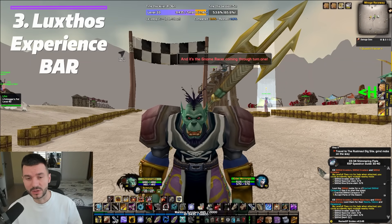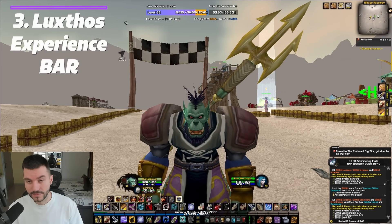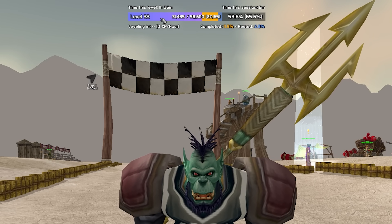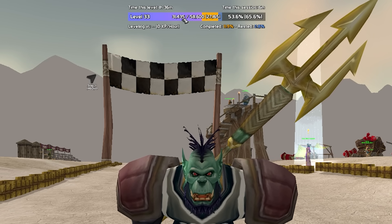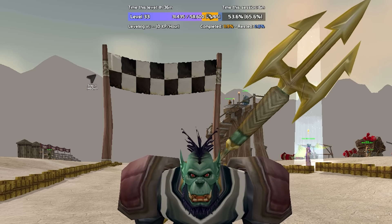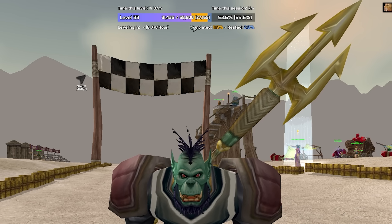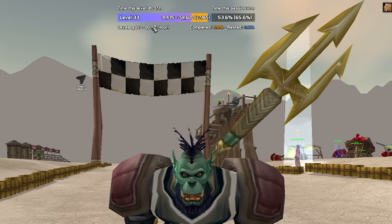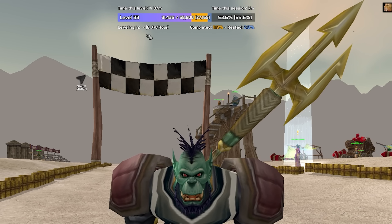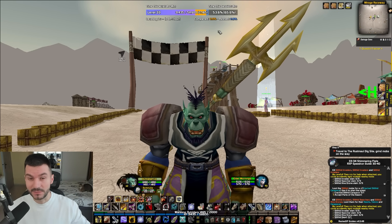The Luxlos Experience Bar is one of the coolest WeakAuras out there, and I don't even use that many WeakAuras. As you can see above, there's an XP bar with three different colors: a purplish one showing how much you've completed of the current level, a yellow one showing how much you've completed with quests after turning them in, and a light bluish one showing the amount of rested XP you have. On top of that, you have time played this session and a leveling XP per hour tracker, which shows exactly the amount of XP per hour you can gain. It's a really cool one that helps you keep track of your leveling and makes it a bit more efficient.